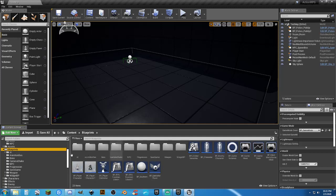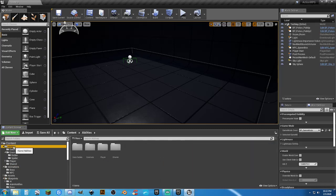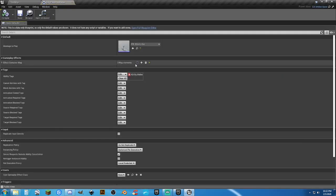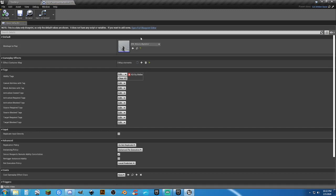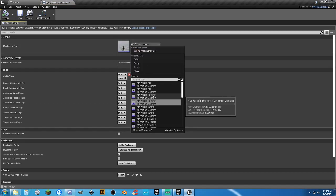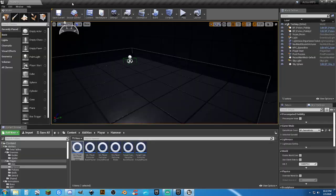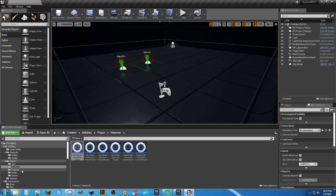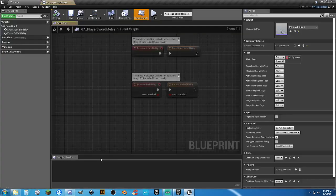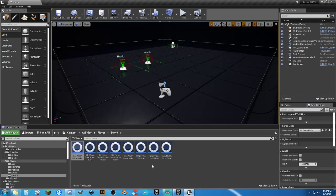Blueprint — okay, that's going to be in the abilities again. Player — axe, that's correct. Hammer — I didn't change you out. That would be part of that. Do I have a hammer? It has no weapon whatsoever. I know I changed potions. I thought I changed them all, but hmm.